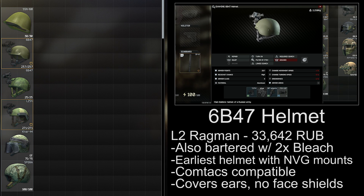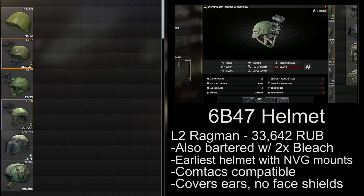The 6B47 is one of the most common helmets you'll see in the game, and it's available from level 2 Ragman for 33,000 rubles, or from level 1 Ragman for 2 Ox bleach. It's the first helmet you can get with night vision mounts, and it works with Comtacs. It's a good choice for general usage, and it's not crazy expensive.